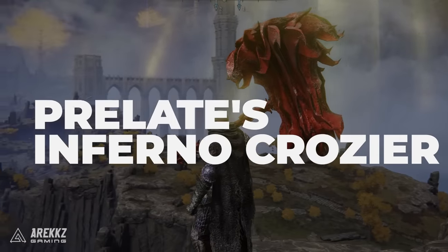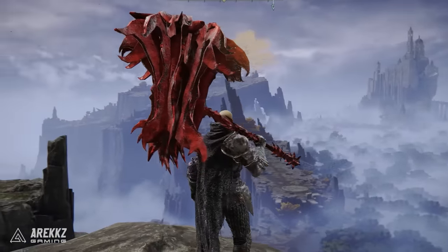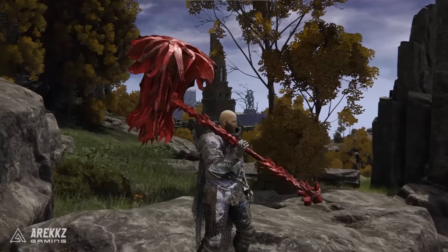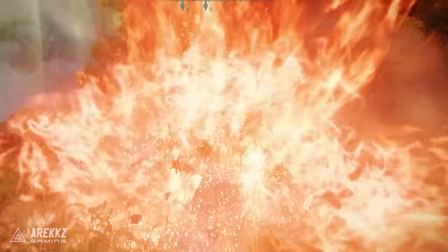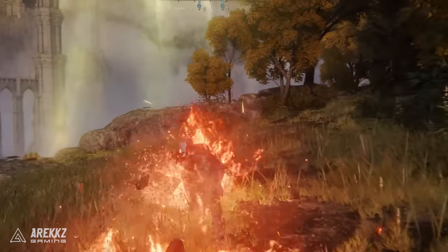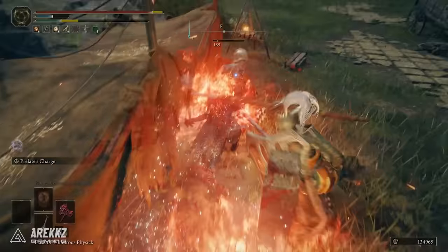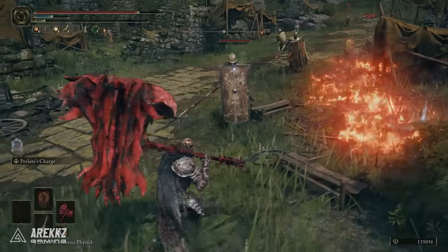Then for the hammer fans, we have the Prelate's Inferno Crozier. This is a really cool looking weapon before we even talk about the damage and stats — it's red, it's spiky, it just looks incredibly cool. Looking awesome in the game is half the battle. It also has an incredible ash of war where you basically turn into a flame train of pain. You slam the hammer down, run forward, and while you hold it you keep running leaving a blazing trail. But the real damage comes when you let go — you do a powerful uppercut that does huge chunks of damage.